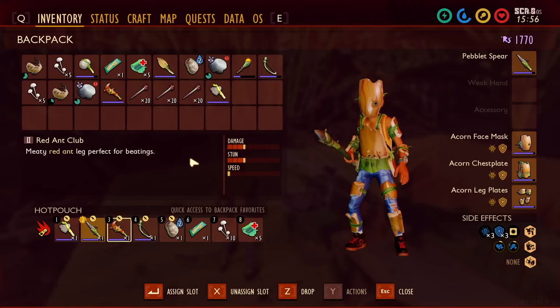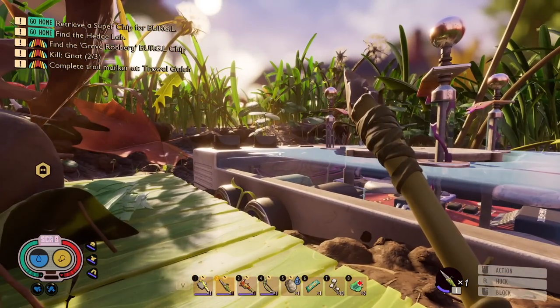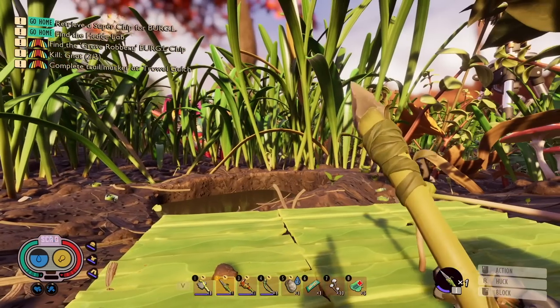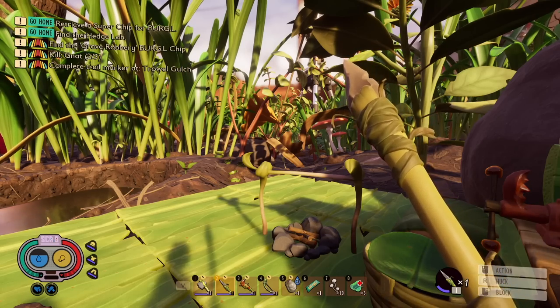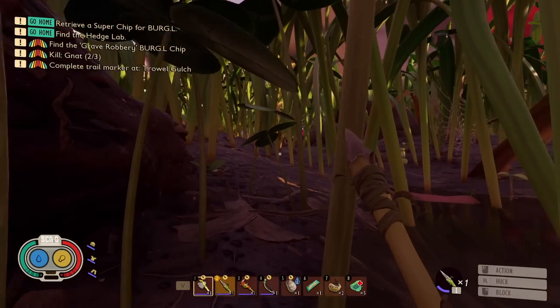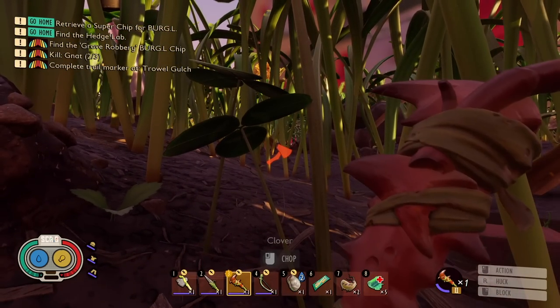Now we just need to go kill stuff, starting with a ladybug. I believe it's the ladybug that will give us the insect axe, which we need to chop down weed stems — which are crucial for building up this base. There's an orb weaver over there; we're kinda in spider country right now.